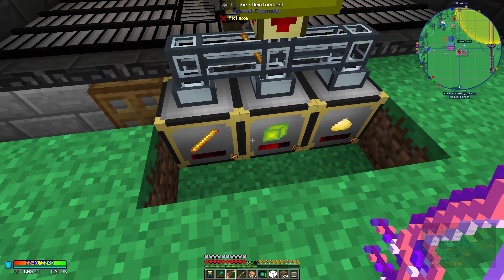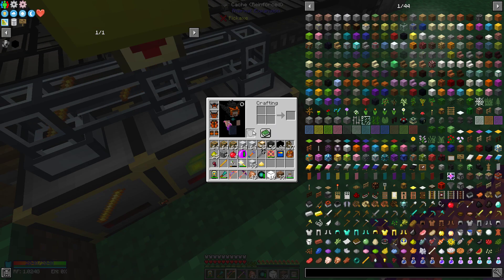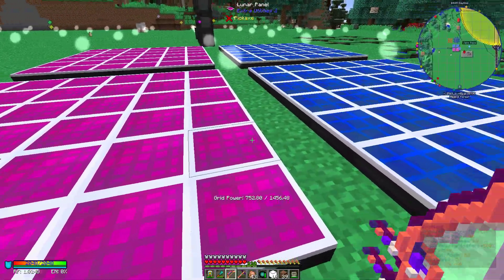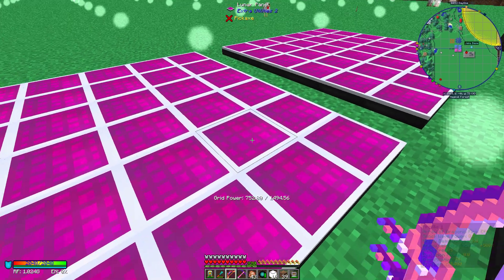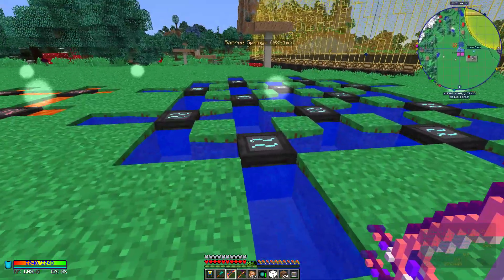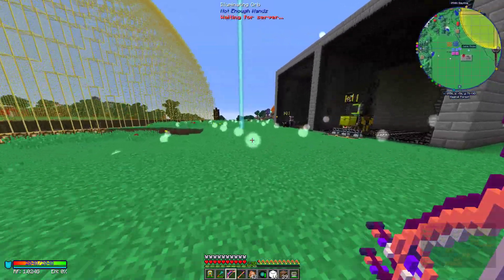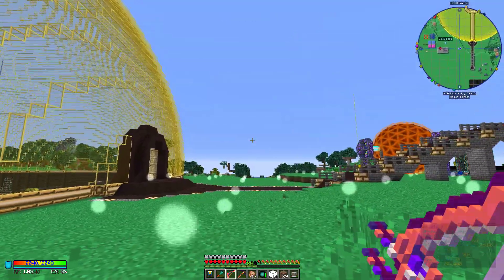He's got some blaze rods, experience, and sulfur. He's also got more solar and lunar panels — these relate to Extra Utilities. You can see the grid power shown at the bottom; that actually relates to my overall power as well, so it's a combined thing. He's also got water mills and marble mills.